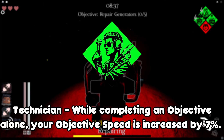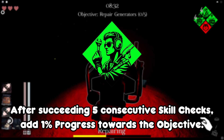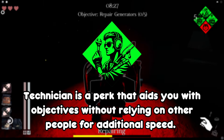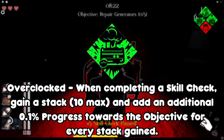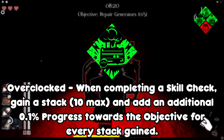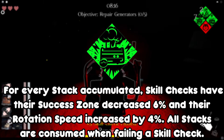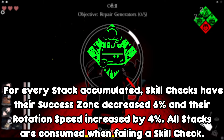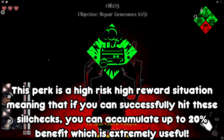Technician: while working on objectives alone, your objective speed is increased by 7%. After succeeding 5 consecutive skill checks, add 1% progress towards the objective. Technician is a perk that aids you with objectives without relying on other people for additional speed. When completing a skill check, gain a stack — 10 maximum — and add an additional 0.1% progress towards the objective for every stack gained. For every stack accumulated, skill checks have their success zones decreased by 6% and their rotation speed increased by 4%. All stacks are consumed when failing a skill check. This perk is a high risk, high reward situation — if you can successfully hit these skill checks, you can accumulate up to 20% benefit, which is extremely useful.